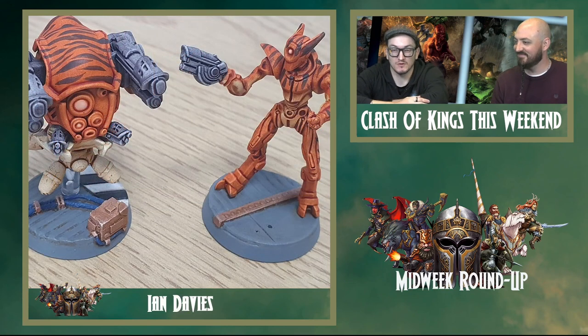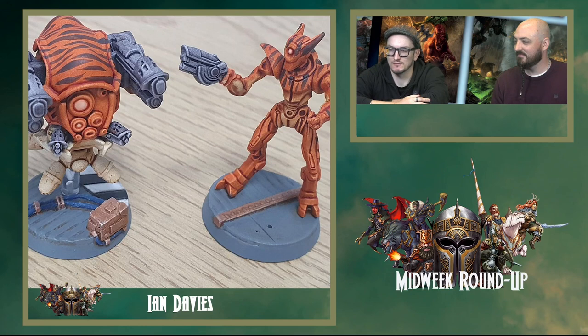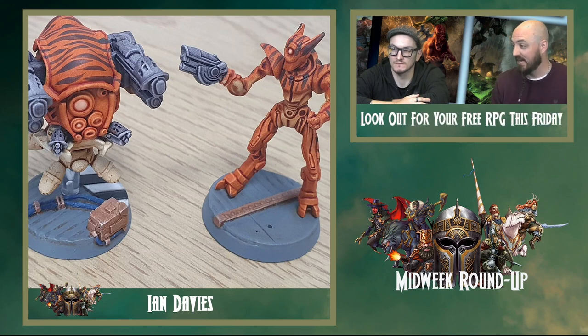And talking of camouflage — complete opposite end of the spectrum — Ian's done these fantastic tiger print Asterians. They're fantastic, aren't they? That takes a steady hand, because there's no template on there. I'm assuming he did that freehand, and if he did, that's very impressive. Well done — it's really well done.